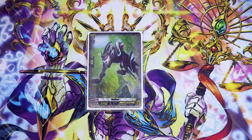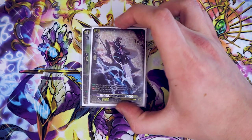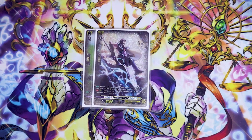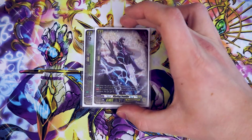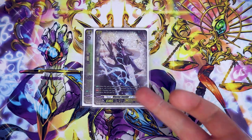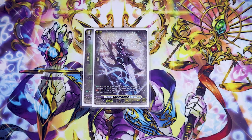When ridden upon, if you went second, you draw. Next up, Blaster Javelin. Blaster Javelin's skill is: when this is ridden upon by Blaster Dark, you look at the top card of your deck, call it to rear at rest if it's a unit, and you discard it if it's not a unit. Spoiler alert — there's no orders in this deck, so you're going to call it. The second skill is: during your turn, if you have a Vanguard Blaster, it gets 2k. So it's a 10k booster or beater, which is nice to have.